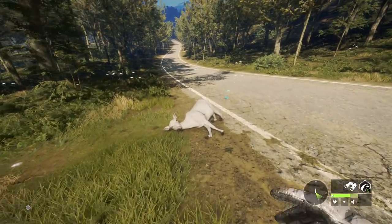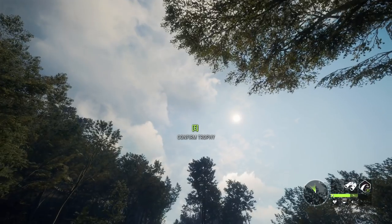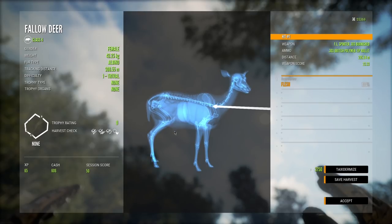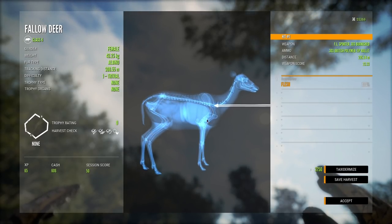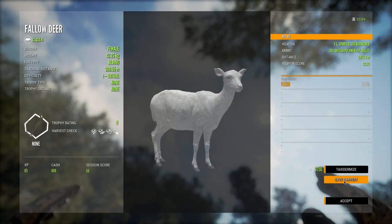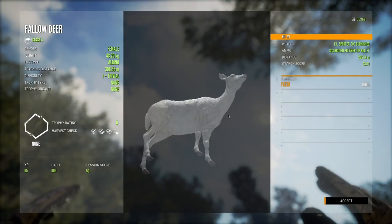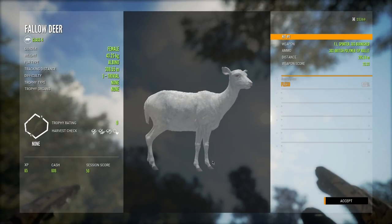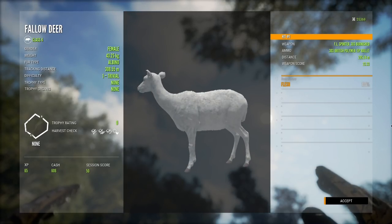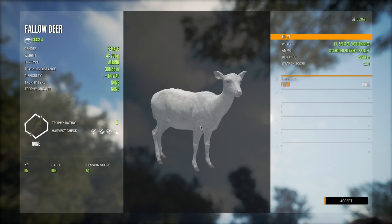Now let's go get that fallow deer. Here is that little albino fallow deer. Kind of sad that it's not a buck, but at the same time it's probably good since this isn't going to go to my main save. We did screw that shot up — went a little bit too high, if we had just been slightly lower that would have hit perfect. But not too bad — an albino fallow deer. We'll go ahead and save that. Not going to taxidermize it because it's not a new species and this is not on our main save, so we'll just take a couple screenshots and call it good. Definitely a cool find — I didn't expect to find an albino fallow deer while searching for other things.